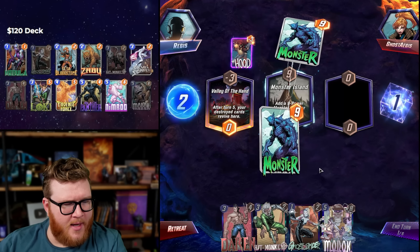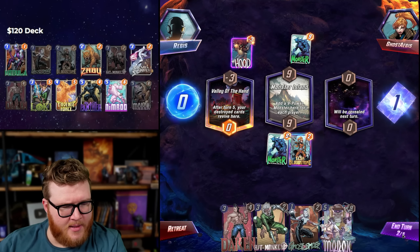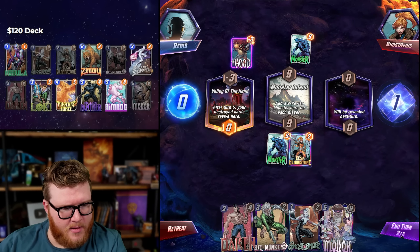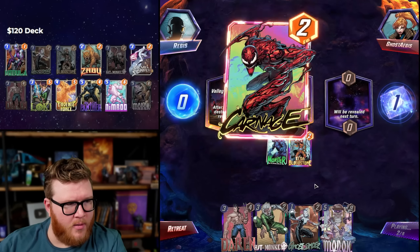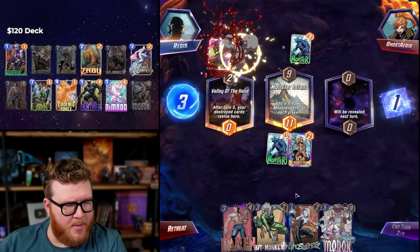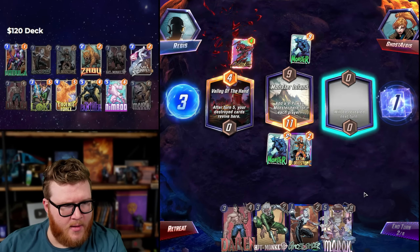Okay, Monster Island — not great for us either. Let's start building an Elsa lane already. It would be awesome if Dakin were card four.